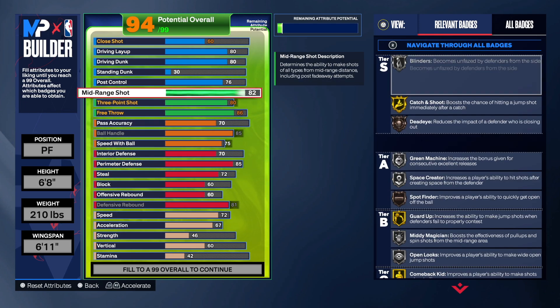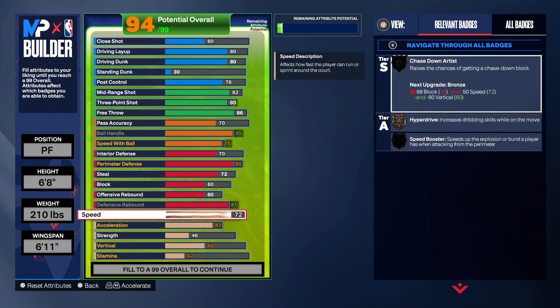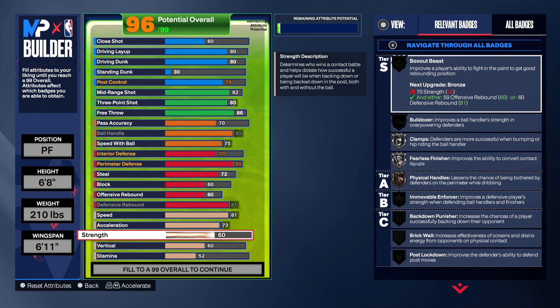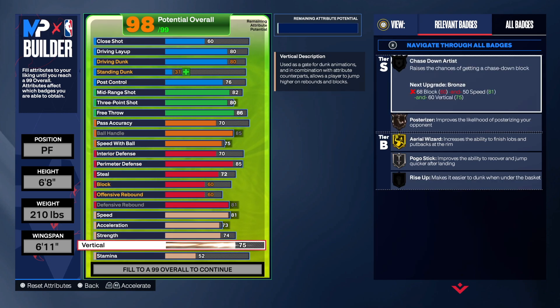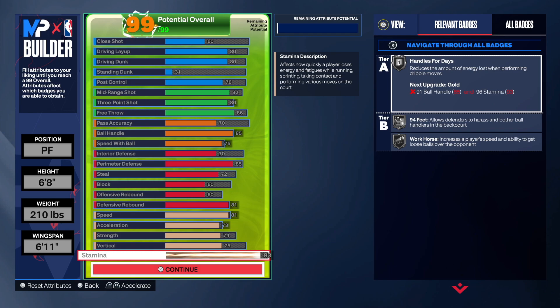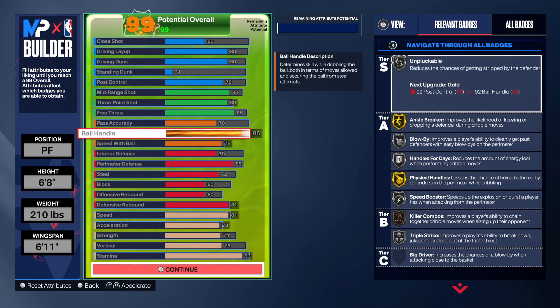This build is not bad — it's pretty balanced and you're going to be able to score in so many different ways. Keep in mind that takeover: you want to go 81 speed for that Speed Booster. Acceleration maxed out at 73. Strength at 74 — look at the badges on the right-hand side, absolutely amazing. Vertical at 75, and the rest goes to stamina at 93, giving us Handles for Days and Workhorse at 94 feet.